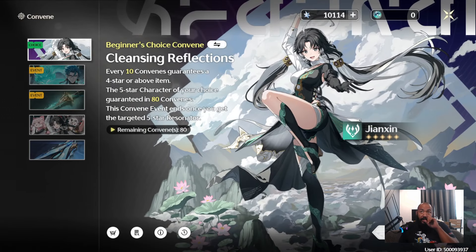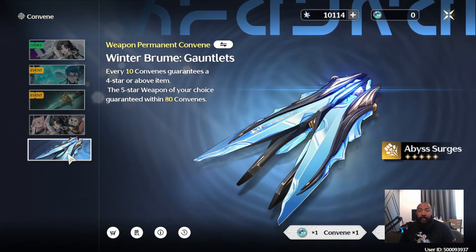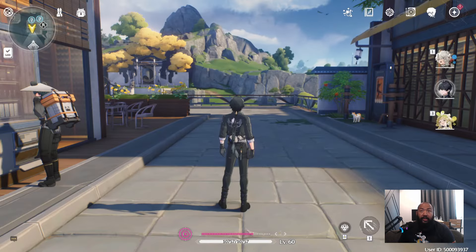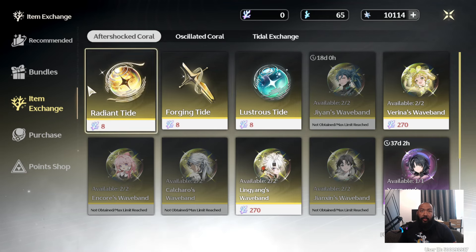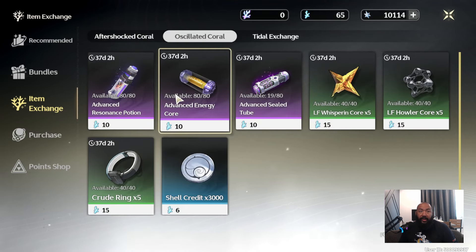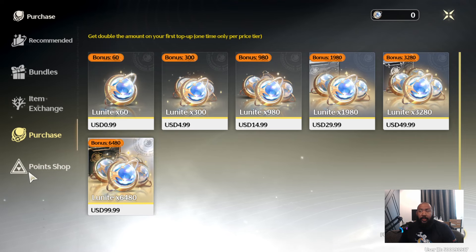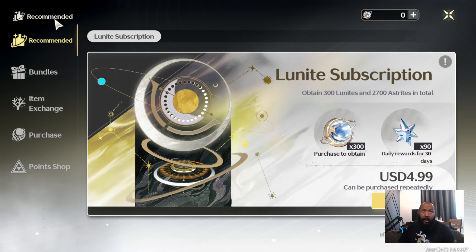Let me show you guys how much Asterite we have amassed. Currently on this account we have 10,114 Asterite and we haven't bought a single thing in terms of cash. Let me pull up the cash shop and show you the history — we've been buying the summons because that's the only way to get them, but in terms of purchases, we still have the first-time bonus available, which means the account is still considered free-to-play.